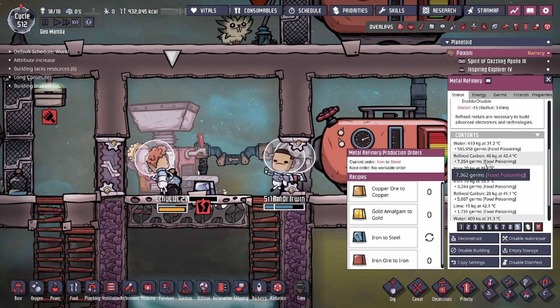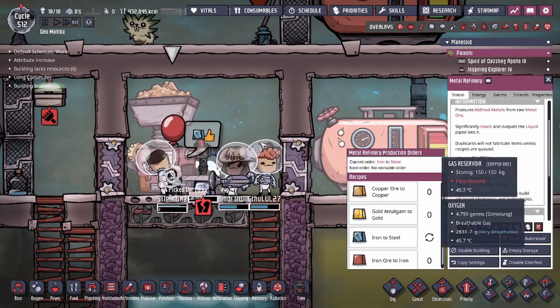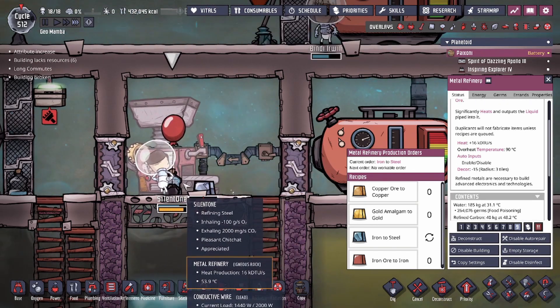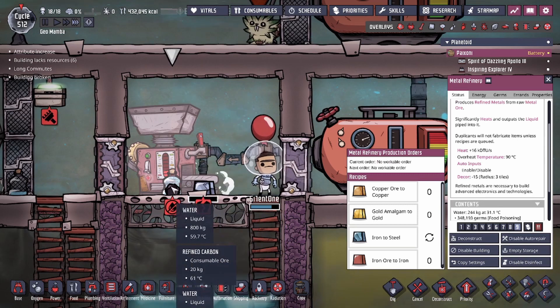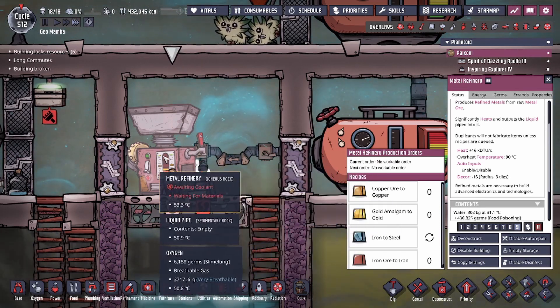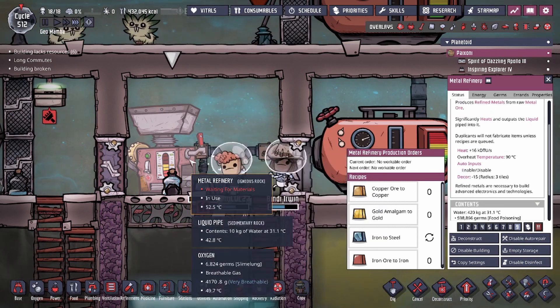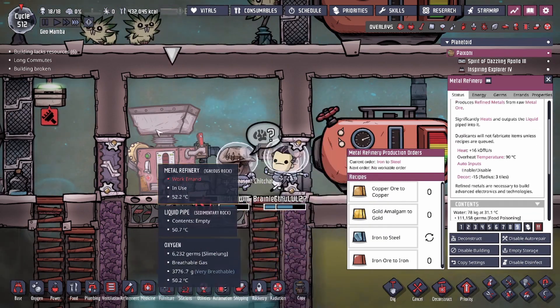Now of course the Metal Refinery building also generates heat on itself, so you may have to cool this down a little bit, because you're going to be running this literally constantly. As long as your water is able to fill up fast enough — you could see that we're waiting for the new water to pump in.